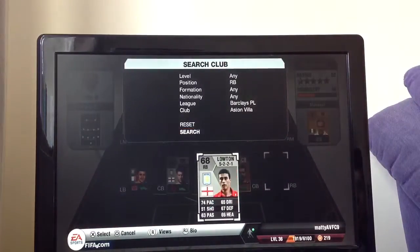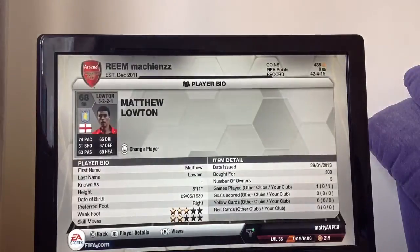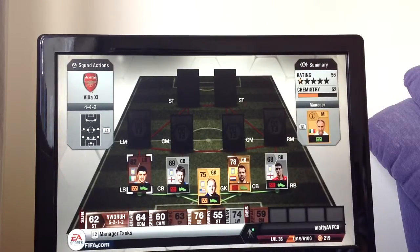Then my right back is another silver - it's Matthew Lowton. Really decent player: 74 pace, 67 defending, 69 heading, 63 passing, 65 dribbling. Again another good player for an English silver team or a Premier League silver team. Quite small, got him for 300 coins. That back four is a very, very strong back four - you wouldn't think it because it's got 3 silvers and a bronze, but it's got me out of some trouble a few times.